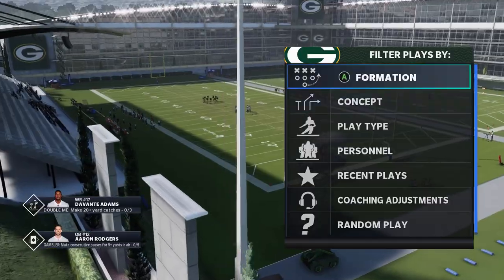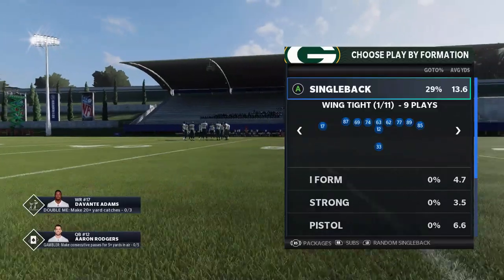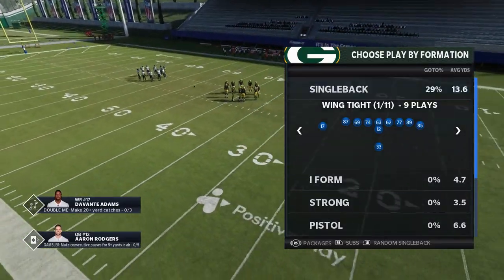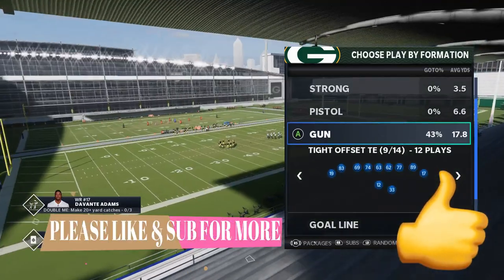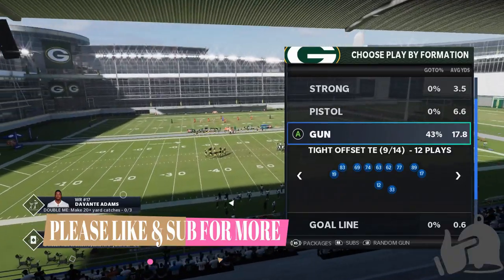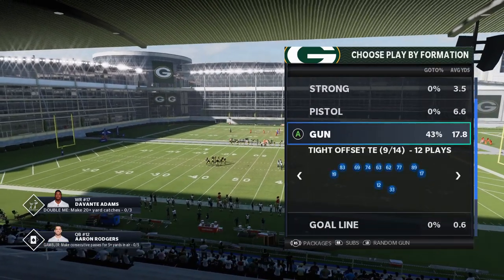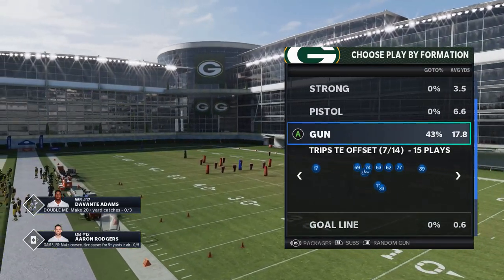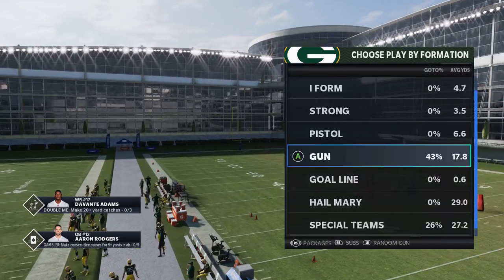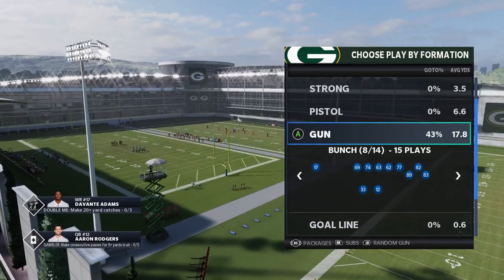I'm going to be doing it out of the Green Bay Packers playbook, which is one of my favorite passing playbooks. I'm going to focus on common concepts — things you can find in most playbooks. You don't have to use the Packers to find these plays. Out of gun tight offset, you can find similar concepts in gun tight or bunch formations. A lot of what I'll show can be found in most playbooks.